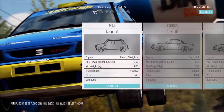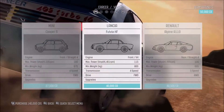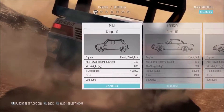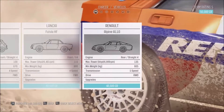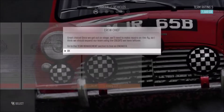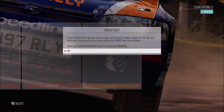We've got the Cooper S. I know Mini is actually really, really good at rally. Also Lancia is — Lancia and Mini, I know that they are good rally cars. There's also a Renault. I don't know much about Renault, so I reckon we could give it a try. Let's purchase that one. See guys, we did make the right decision.